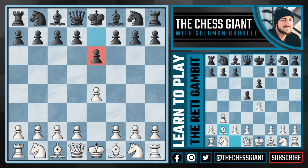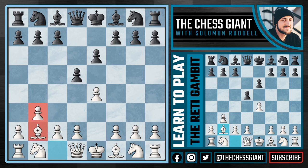In today's video I'm going to be recommending the Reti Gambit, and I'm just warning y'all it looks absolutely crazy. It starts off with B3 and against D5 we now play Bishop B2. Has Solomon officially lost his mind? He is recommending us to play B3 and Bishop B2 against the French defense, allowing Black to simply take that pawn on E4.